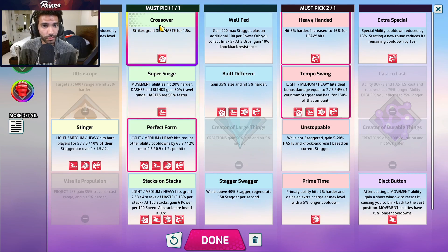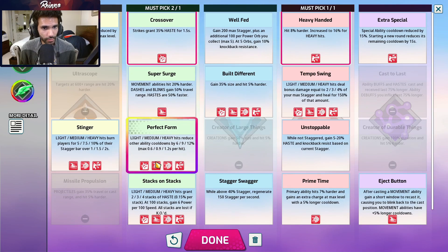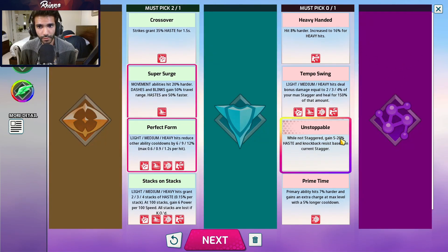Every single striker needs to take two mandatory trainings of whatever colors are dictated per character. In Juliet's case it's going to be one green and one red. Some characters like Estelle have to pick two of the same color — double orange or yellow or whatever. Once you pick those two mandatory ones you can move on to the multicolored slot where you can pick anything. If you don't have those mandatory picks it won't let you move on to the other ones.